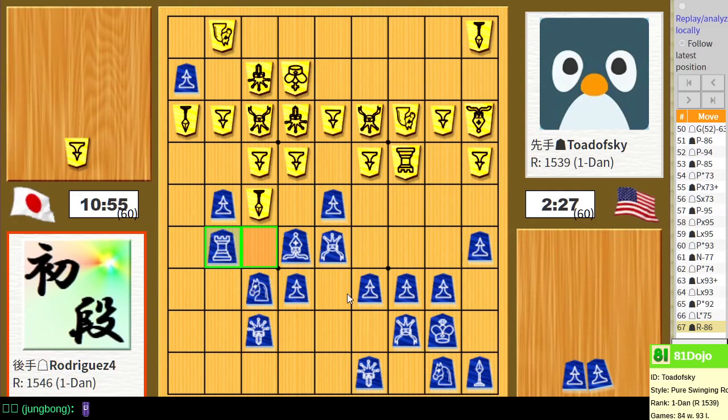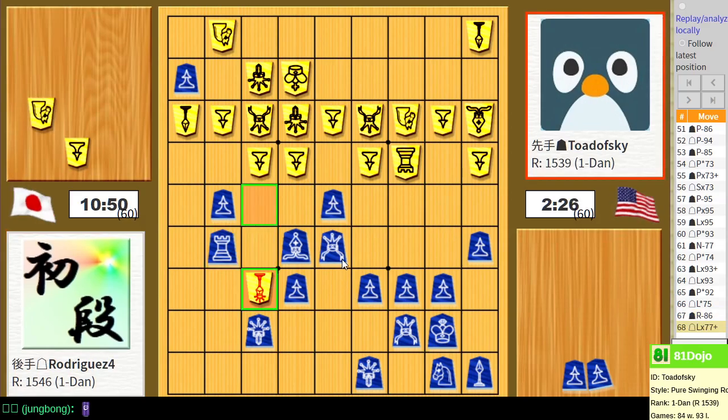I need to continue defending this center square against the bishop promotion striking my silver. If bishop takes and they promote, I retreat my bishop - but their bishop could move to hit my rook. So that is actually bad, I need to do gold takes. At the moment everything is defended, but not for long.